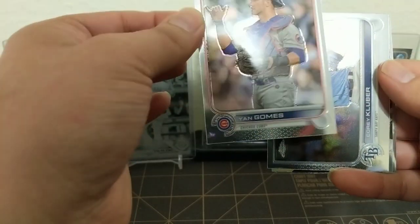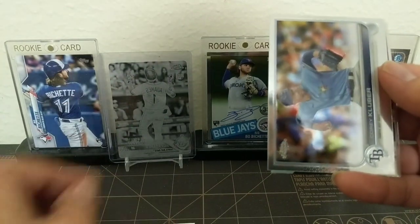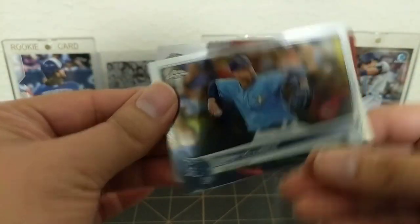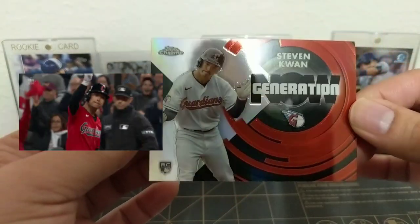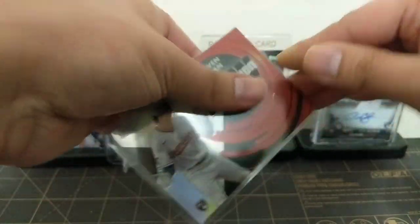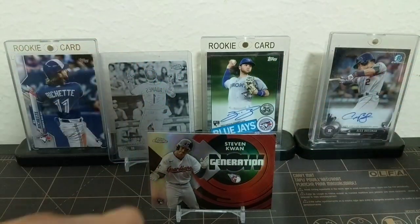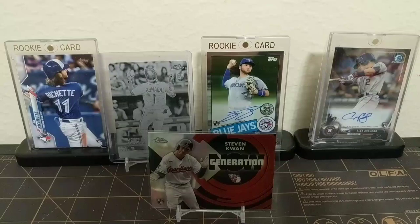The centering isn't that bad on that one, but north-south is pretty bad. We got a parallel, Richie Palacios rookie, Corey Kluber, and let's see what we got - Generation Now - Stevie Kwan! There you go, right for the PC, it's going right in the penny sleeve. Steven Kwan is one of my PC guys, so very nice to pull him. Alright, pack number two.